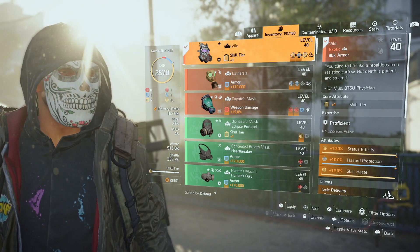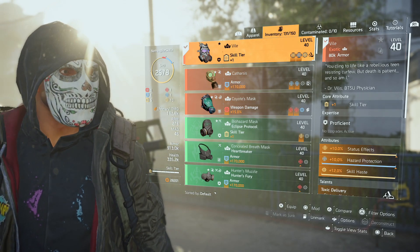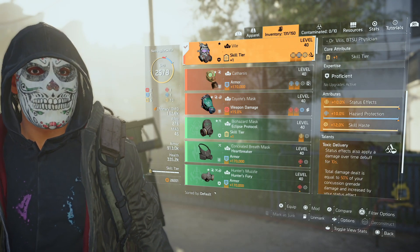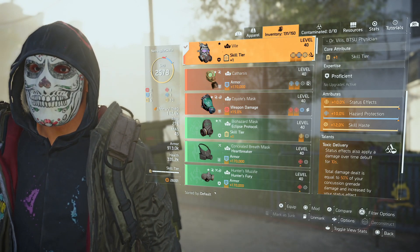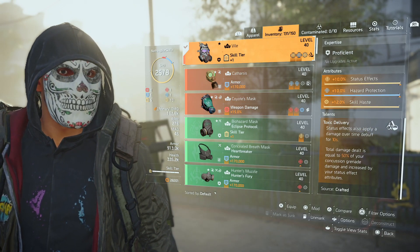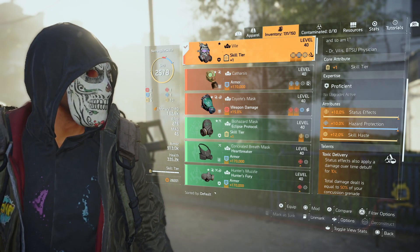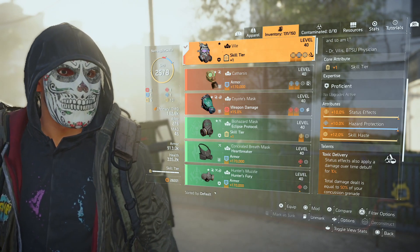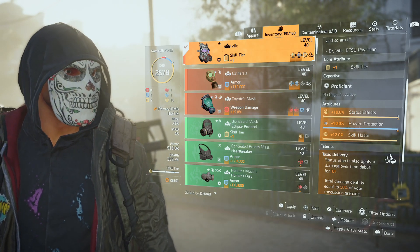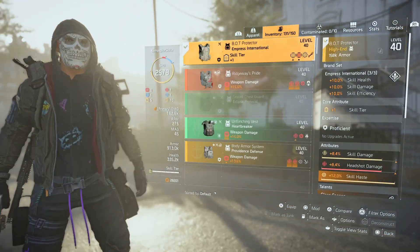The build is specced to put out straight damage and status effects. We have the Vile mask, which has status effects, hazard protection, and skill haste. It also has Toxic Delivery: status effects apply a damage-over-time debuff for 10 seconds — total damage dealt equals 50% of your concussion grenade. So when someone takes the burn damage, they're also taking Toxic Delivery damage, which makes the amount of damage and status effects you're doing to these guys pretty crazy.